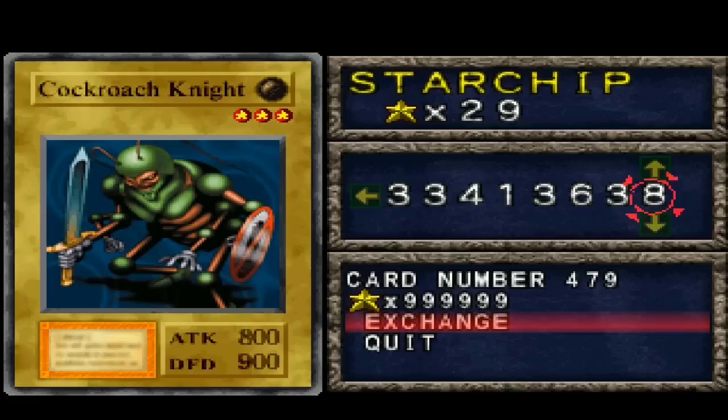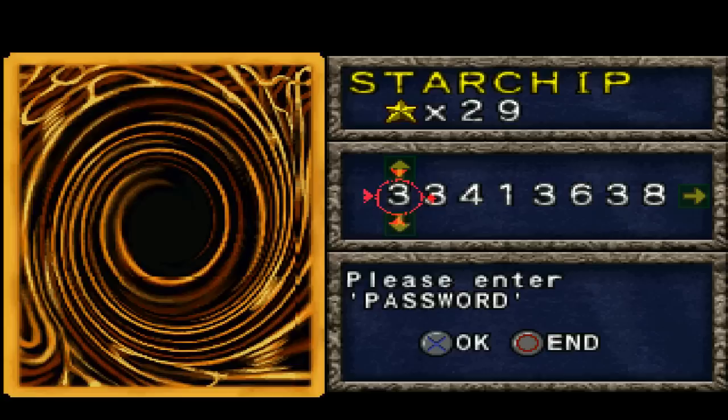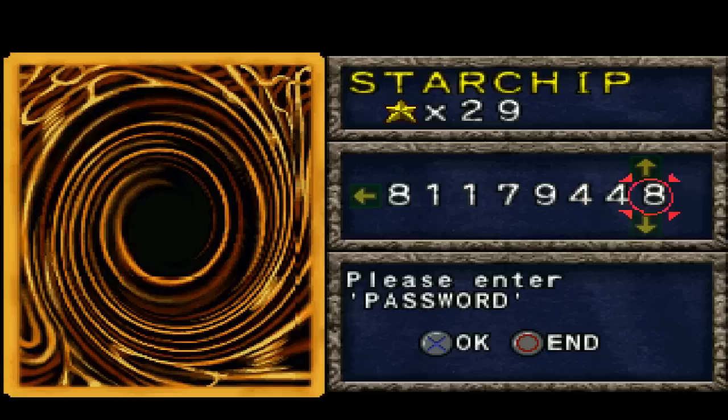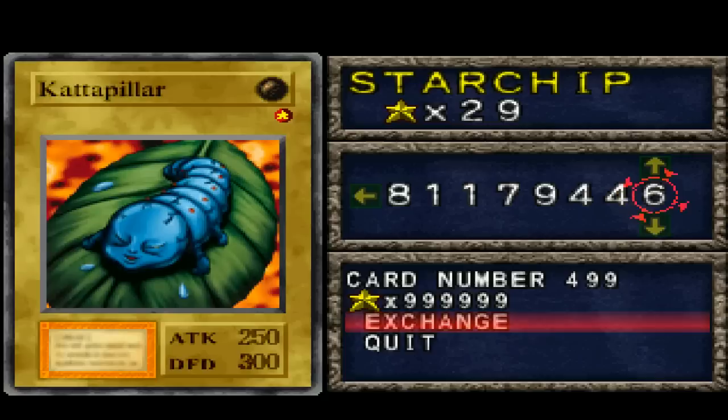That's the major problem with the password system. A card you might want that isn't even that powerful — this is an 800 attack garbage card, completely useless. And the biggest slap in the face: imagine me as a kid, even if you had no responsibilities outside of school and could play this game all summer — the idea of getting a million star chips and then wasting it on just one card is absolutely absurd. Caterpillar: 250 attack, 300 defense — 1 million star chips. That's bad. Get out of here.